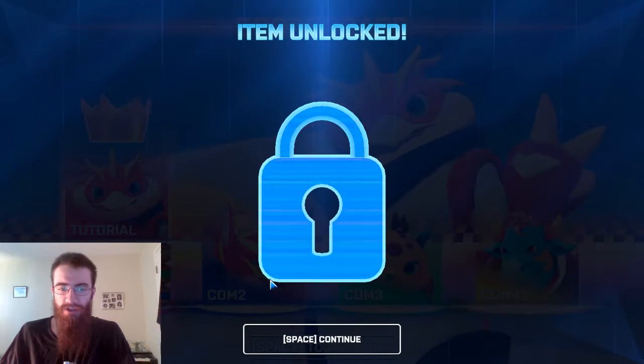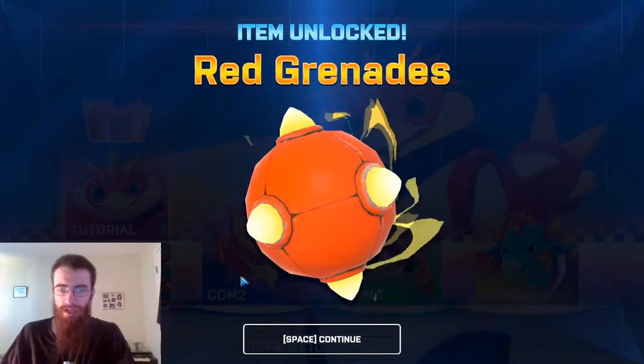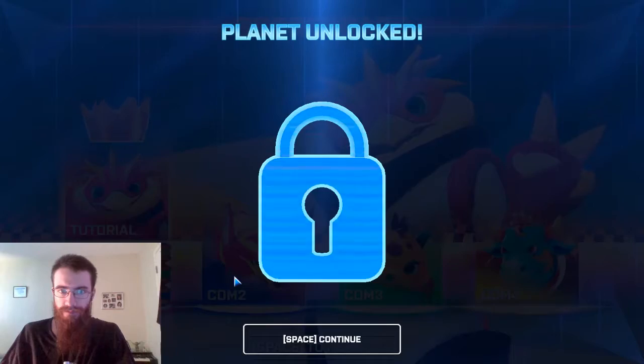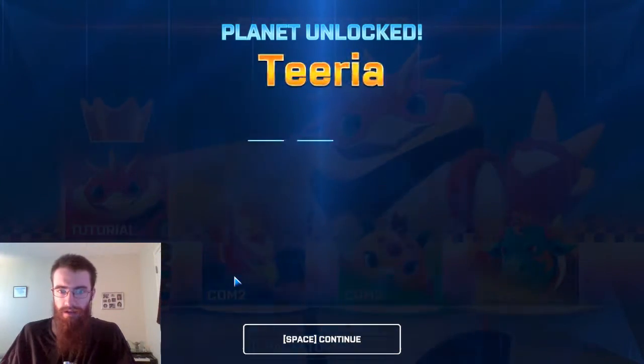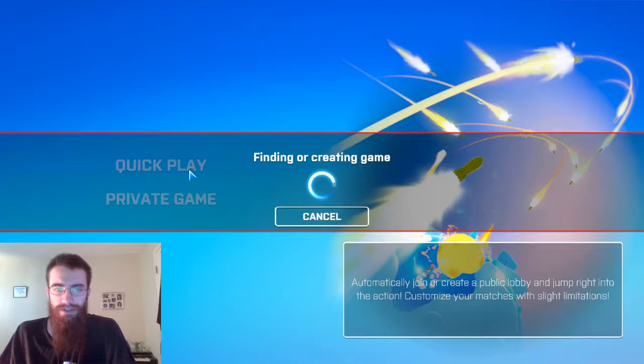The characters look cute. Alright, continue — red grenades. Planet unlocked. Let's try a level with this.